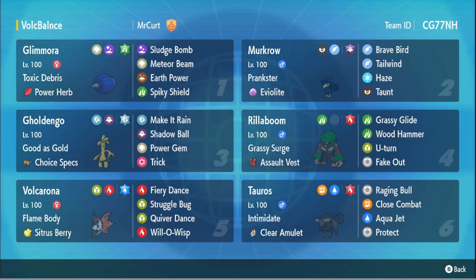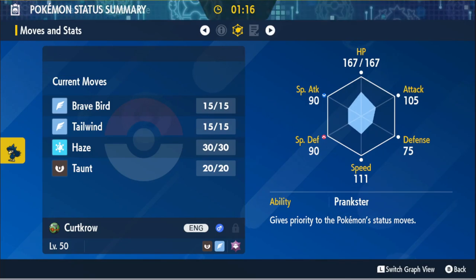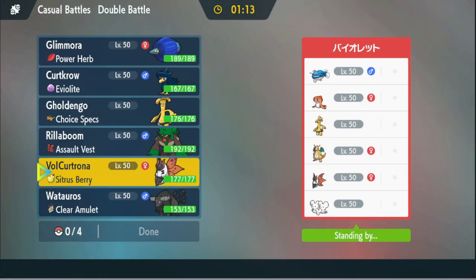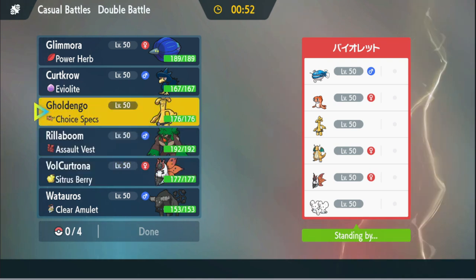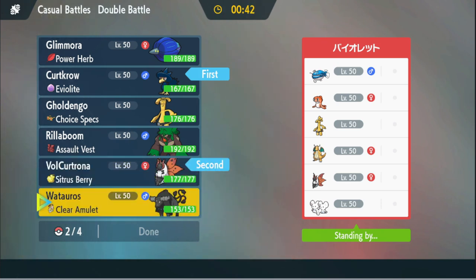Alright, let's get into some games. We're up against a Dondozo team — oh man, out of all the things we could have been up against. We have Murkrow though, Murkrow should be pretty good into this. So we shouldn't be in too much trouble. How do we want to approach this? Glimora kind of looks really good to keep around. I don't think I want Goldango this game — he hits hard, but into this I don't think we want it.